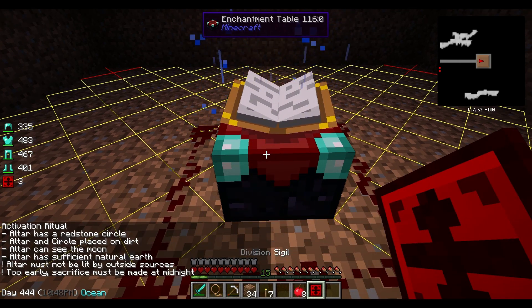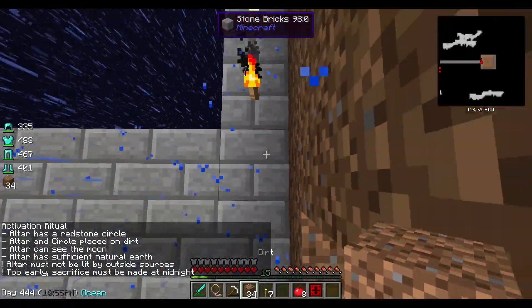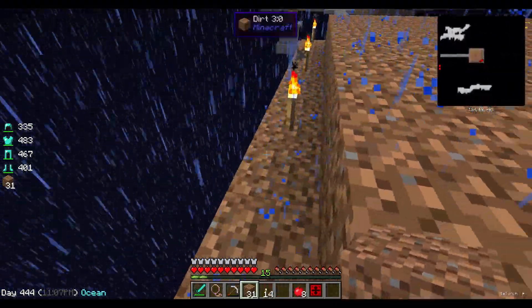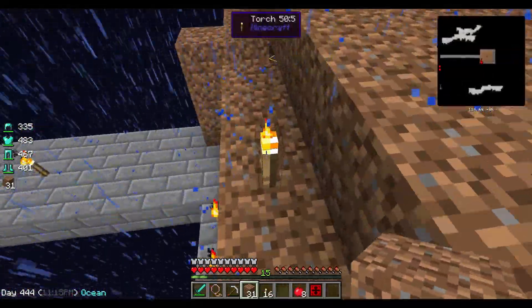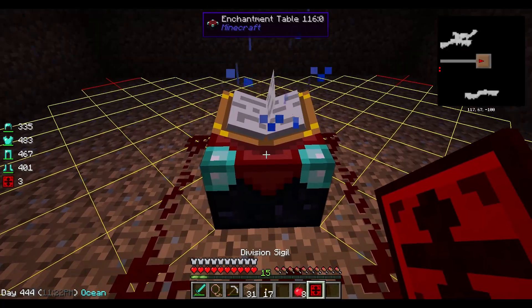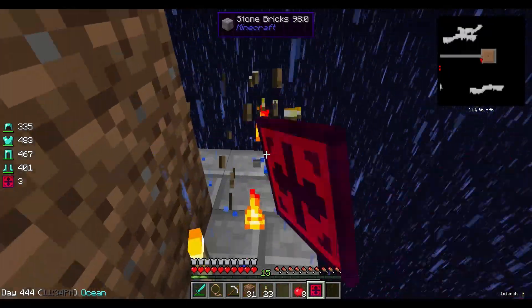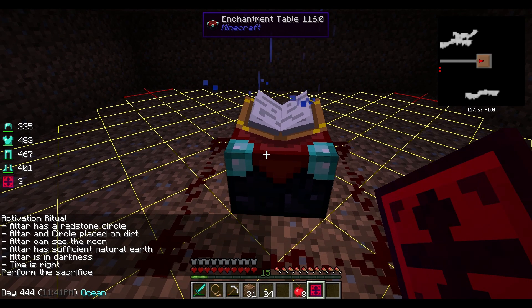I'm back everybody, waiting patiently. The bad luck is it started raining and I didn't want to sleep through the night because then I'd have to wait again till midnight. We are ready — full hunger and health, full diamond armor. We're at 10:30 PM, we have to do this at midnight. I do have to take these torches off. Right click — altar must not be lit by outside sources. Not good. It's 11 — let's see if I have time. Come on, please tell me this is okay. It's glowing! Perform the sacrifice!